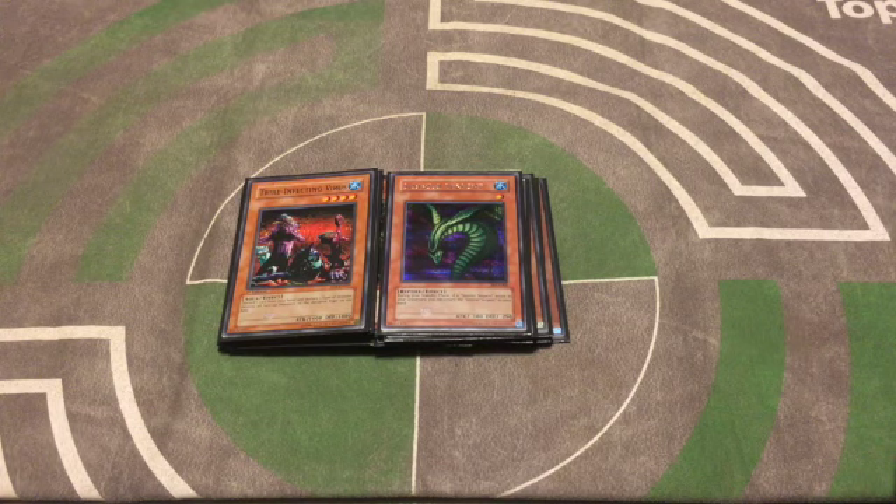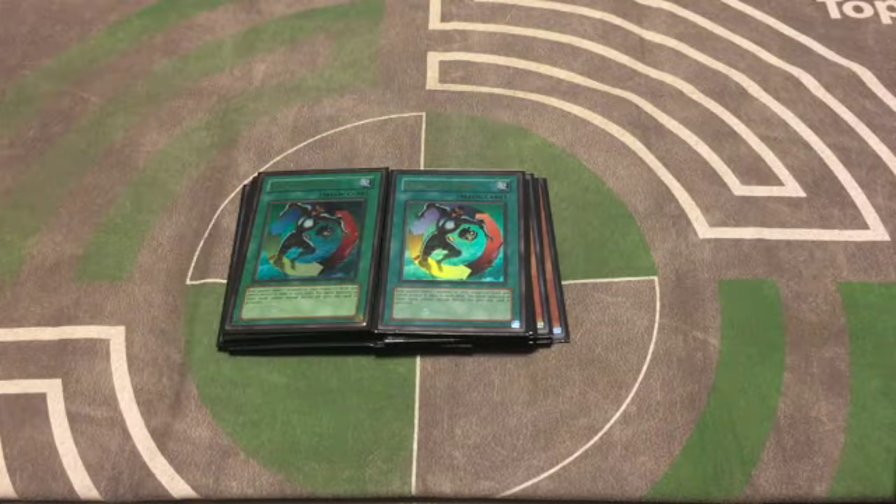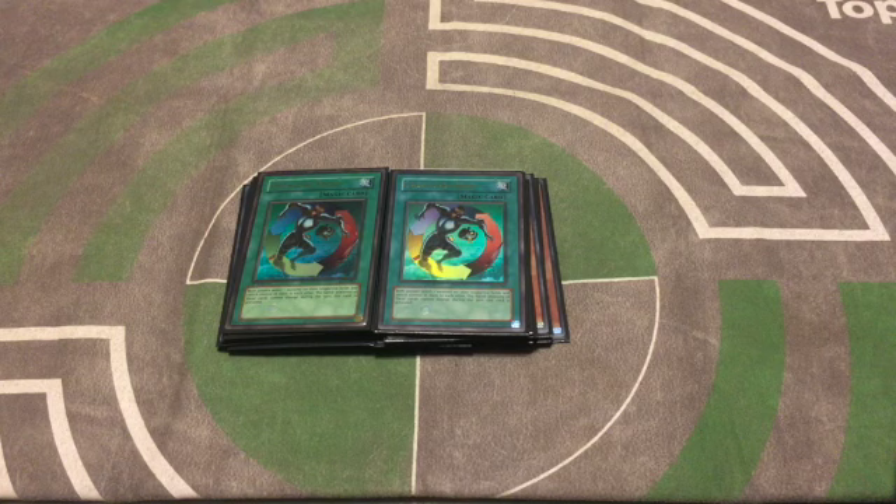For spells we've got two Creature Swap. This is mainly a combo with Pyramid Turtle — you give them the Pyramid Turtle, take their monster, attack it, and get yourself a big threat or a Spirit Reaper to attack directly. If you can pull this off early with a Spirit Reaper, you can really tax their resources and take control of the game.